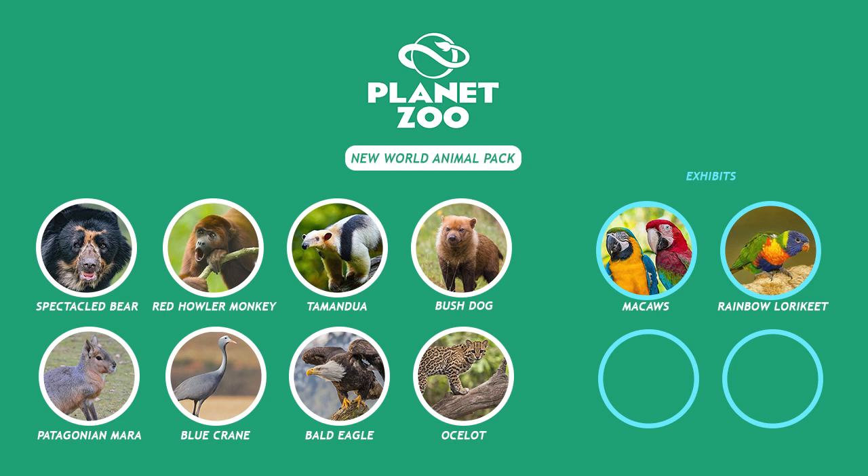My second exhibit pick is the Rainbow Lorikeet. These are commonly found in UK zoos - Twycross Zoo has a whole building dedicated to them. They're quite forward birds that will come and land on you, though I personally tend to skip that area since I'm not a massive fan of birds landing on me in real life. In game they'd be completely fine though. Similar to the macaws, they could have a walkthrough exhibit where guests interact with them and purchase little nectar cups to feed them.